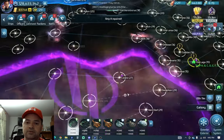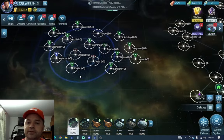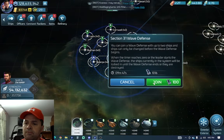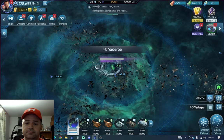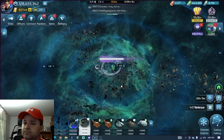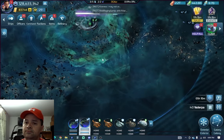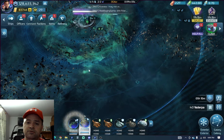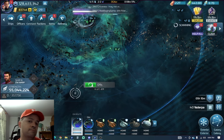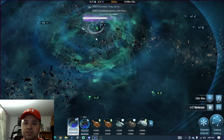All right, let's go see if we can find one to join. Get some randoms going here — there's two in there, let's try this one. I'm going to send the Talios down here because that's where the Borg Probes will come the first round.